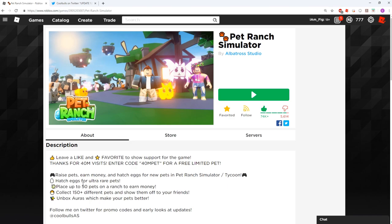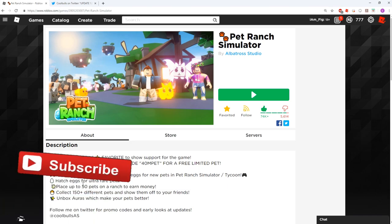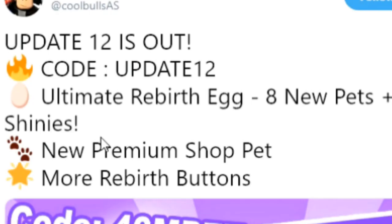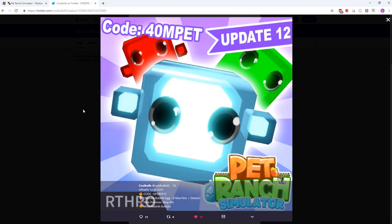Welcome back, my name is Fig and we are here again with another Pet Ranch Simulator video. They just updated the game — update number 12. Cool Bull tweeted it out: they added an ultimate rebirth egg which adds eight new pets and shinies, new premium shop pets, and more rebirth buttons. Here is a picture of one of the new pets — looks pretty cool and we're going to be checking it out.